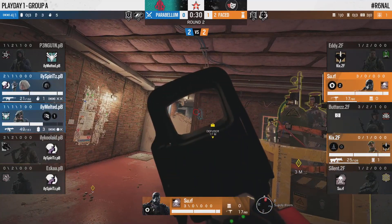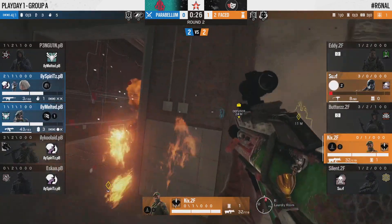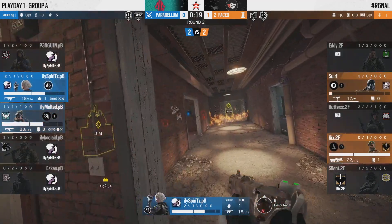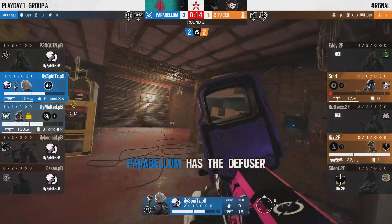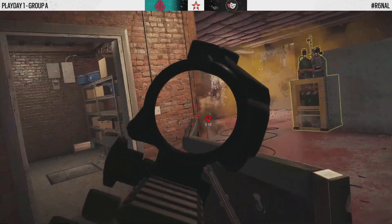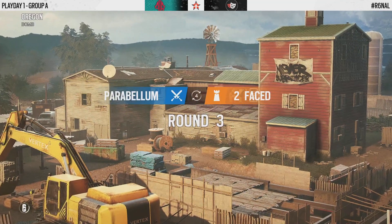Surf locks off elbow — Parabellum have no hard breach, they cannot establish the cross. They pivot the shield just in case PB try a front push. The diffuser is tucked in Harry Potter. Butters tries to reposition but Melted cuts him down from bunker. Kicks finishes off one attacker and Melted, blindly rushing in, is the second — Kicks with a 2K to end the round. 2Faced with their second in a row.